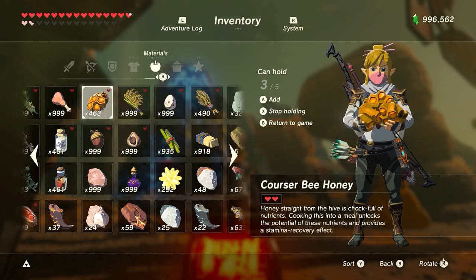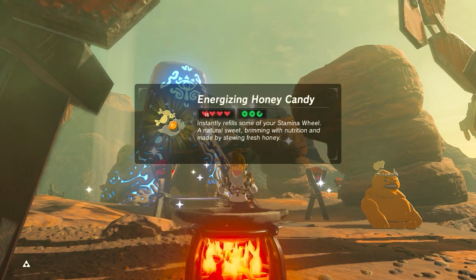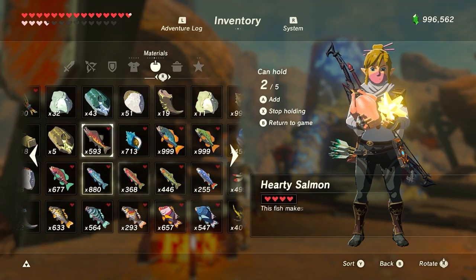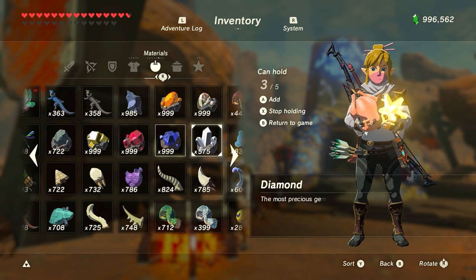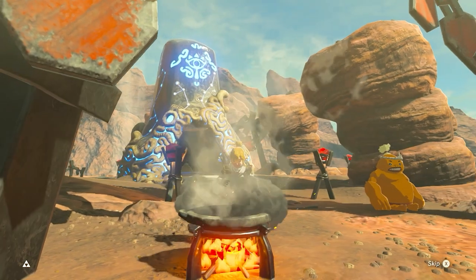For cooking them, each one cooked adds 2 hearts and 40% of stamina to a dish. If you need help cooking anything, I have a video explaining all the best dishes for all types of modifications you may need — check the card in the corner or the link in the description.